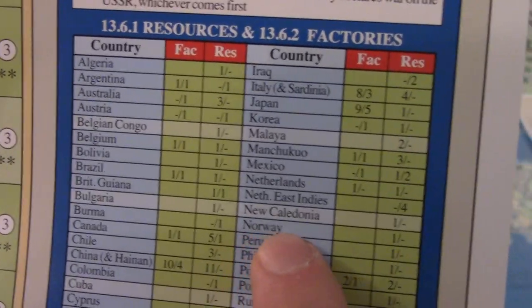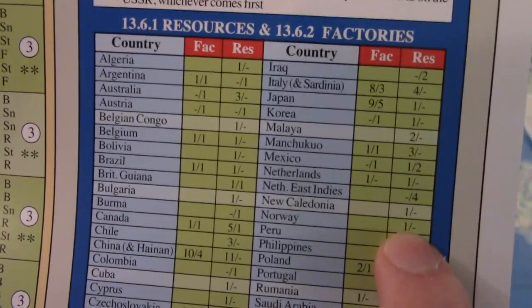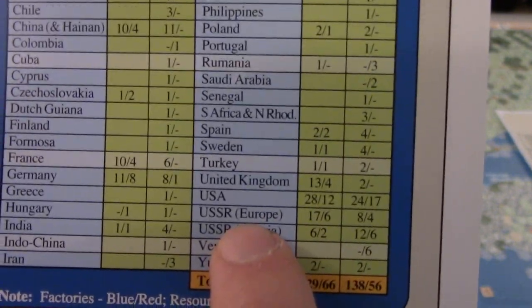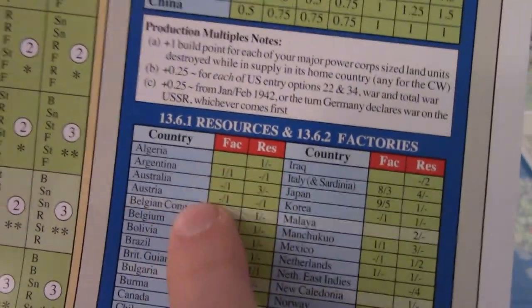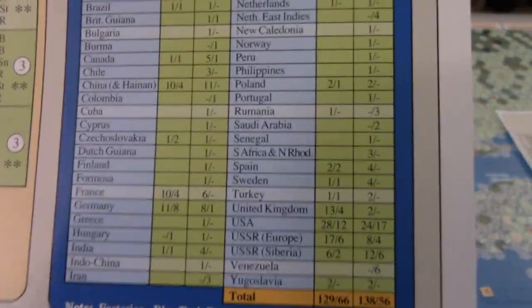As an example, Norway has no factories and one resource, which you can see at the tip of the map there. You can also look at the USSR, which has resources on the Europe map and then in Siberia — on the Pacific map — it has additional resources. At any time you can look at what resources and factories are in what countries and use this table at a glance to understand what is there.